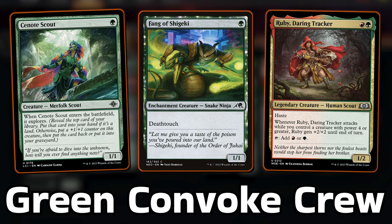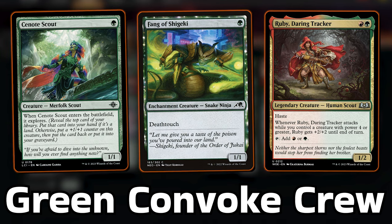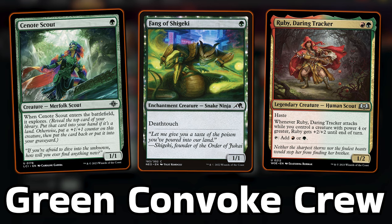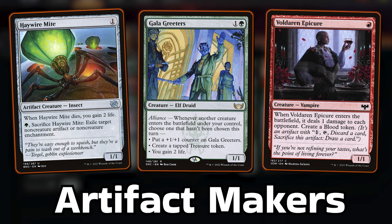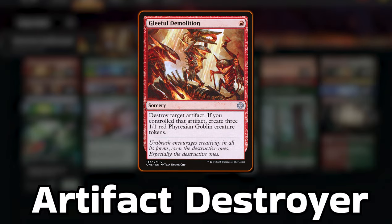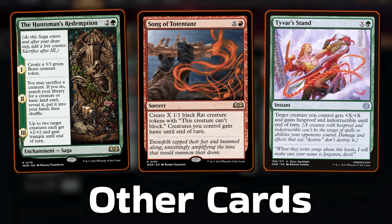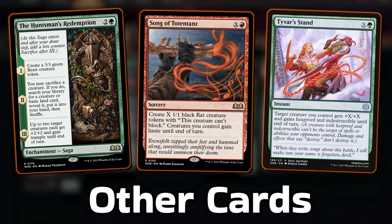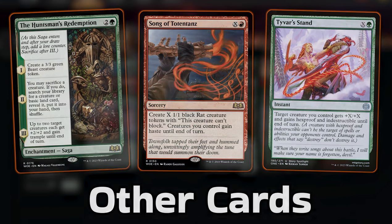We have green 1-drops in Cenote Scout and Fang of Shigeki — the latter being a card nobody wants to attack into. We have Ruby in the 2-drop slot as a mana dork, but all these creatures have the green pips needed for Imperiosaur Convoking. I've got Haywire Mite to gain some life, destroy permanents, and incidentally exile artifacts. Gala Greeters and Voldaren Epicure create artifacts, and we need all of these because we always want to be casting Gleeful Demolition to get serious Convoke fodder as early as possible. I'm playing Huntsman's Redemption to help find our dinosaurs, Song of Totentanz to give haste and if needed make a load of rats, and Tyvar's Stand as a crucial protection or pump spell.